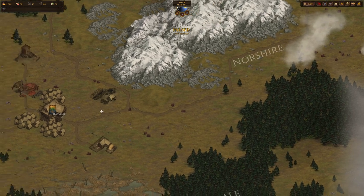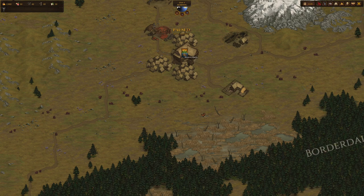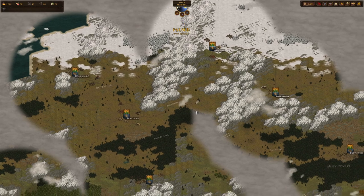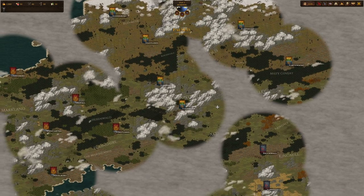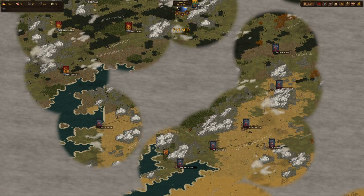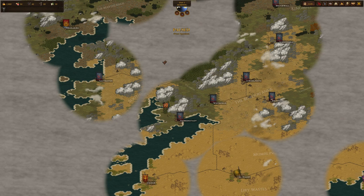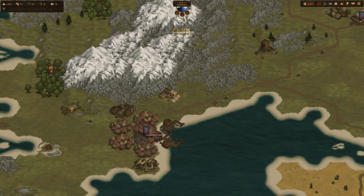We can take a closer look at a settlement governed by a noble house, as you can see by its banner. This world map is procedurally generated, so each time you start a new campaign it will look completely different. The names and banners of the noble houses will be different, and everything about the world will change — the location of bodies of water, any terrain type, and the settlements themselves.